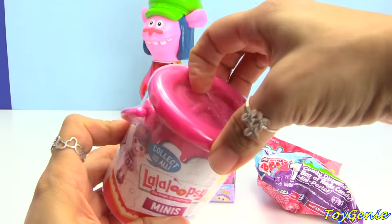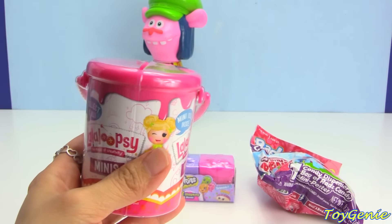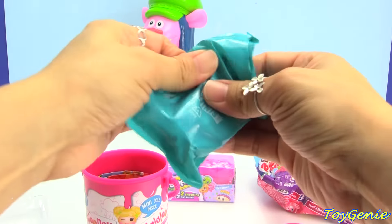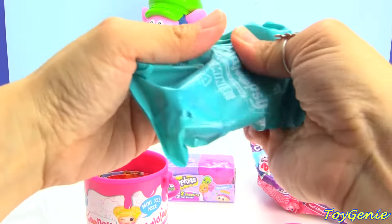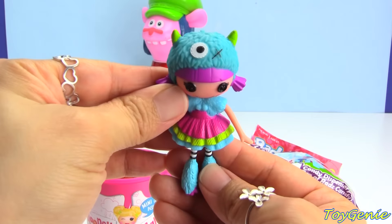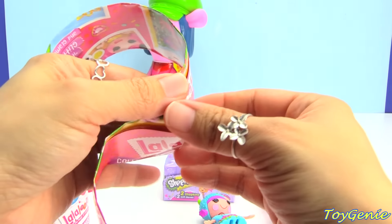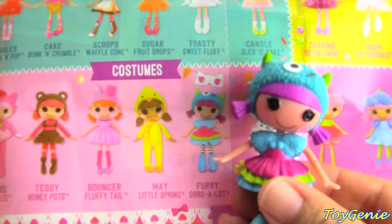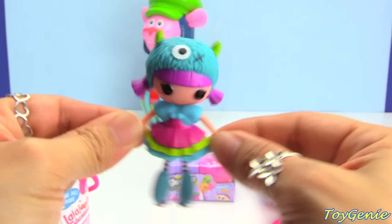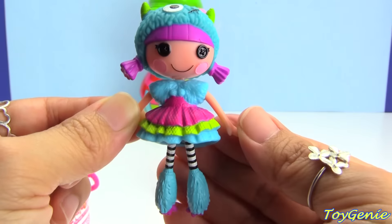Here is a Lala Loopsie Minis. Let's see which mini doll we got. Look at her - she's a little monster. She's furry. She's in a costume. She's Furry Gurzelot. How cute is this? Look - she has dangly legs and look at her feet. Too adorable.